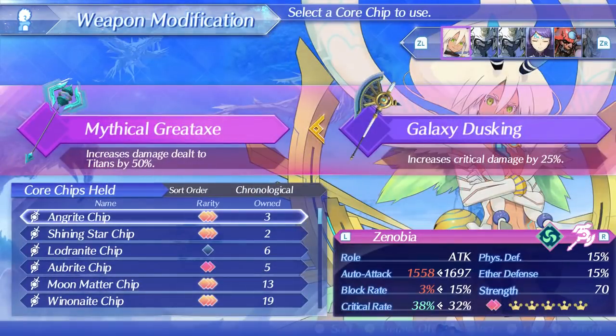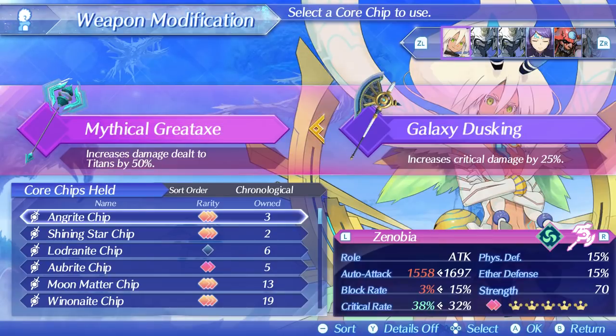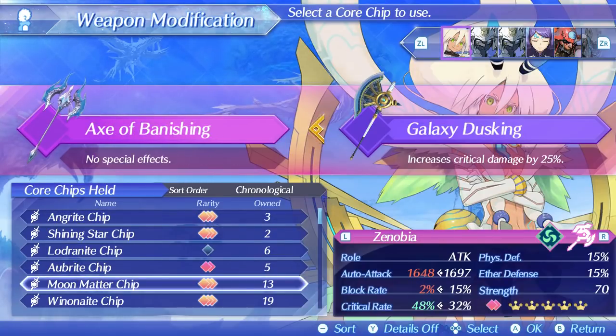On Zenobia herself I have the Tatian chip equipped. The Tatian chip gives an extra 25% critical hit damage to increase damage further, but this is at the cost of critical hit rate itself. For a safer option with higher critical hit rate but less damage, you can run the Moon Matter chip to raise this number up to 48%. If she didn't have crit damage as her axe passive, Moon Matter would be far superior, but because of the strength of crit damage as a separate multiplier, Tatian is the superior option for pure DPS. Her arts have low cooldowns so even if Berserker Slash doesn't get a crit, you can still use your other two arts and it will likely be back up when you're finished.